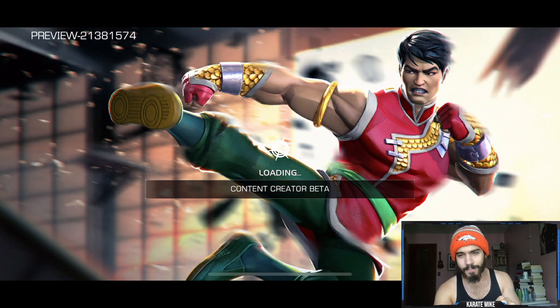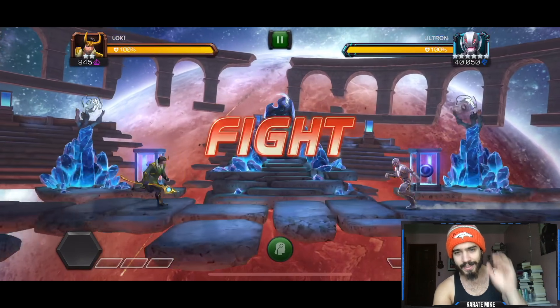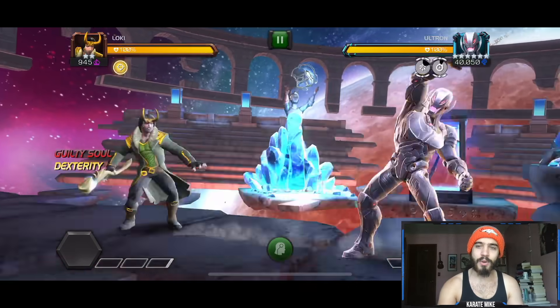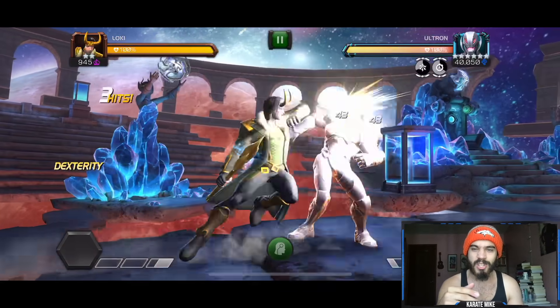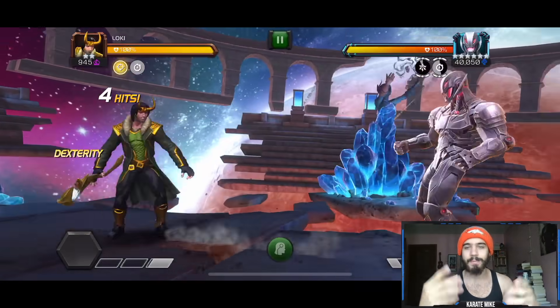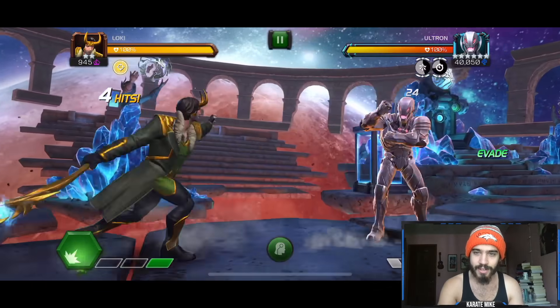One thing to keep in mind: you're going to see a little bit of regeneration at the start from Heimdall and the Guilty Soul from Black Widow Clairvoyant — ignore that, I just used them to get up to the path. Now, the first thing you have to know is that Ultron evades every seven seconds — he evades one of your hits. As long as you're aware of that and keeping it in the back of your mind, you're going to be good to go.